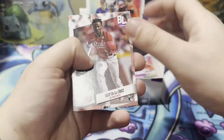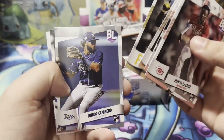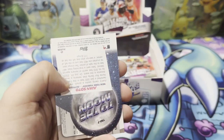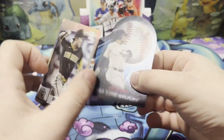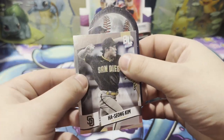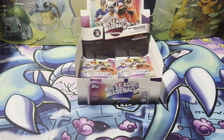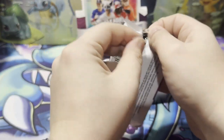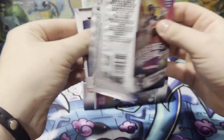We have an Ellie De La Cruz rookie, Seiya Suzuki, Westberg, Brian Reynolds, Junior Caminero, Max Scherzer. We have another To the Moon — this one's of Juan Soto — and a Heesong Kim uncommon. So far, only the one rare being the Clayton Kershaw.